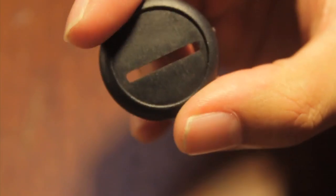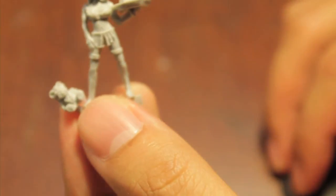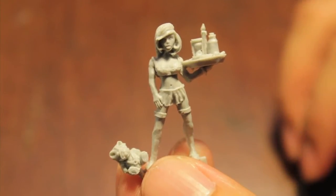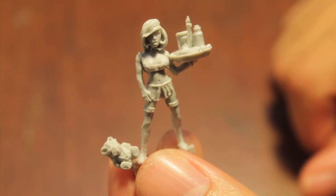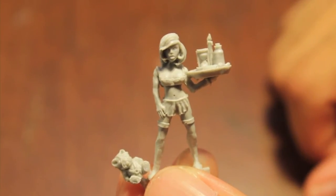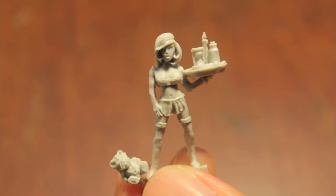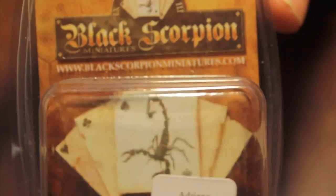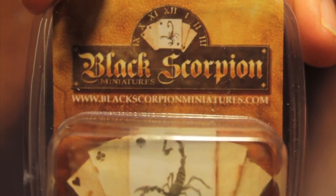This model has the lipped round base which is very Warmahordes-style. I'm interested to see what this model does in the context of the game. She has no weapons, no place to put them. She reminds me a lot of the Isabella von Karstein and Lelith Hesperax models. Check out blackscorpionminiatures.com to see more of this kind of thing.